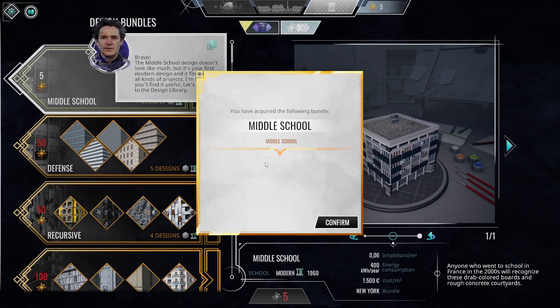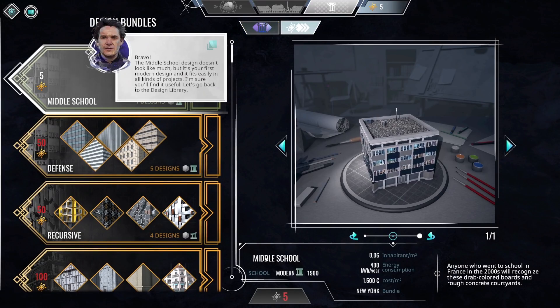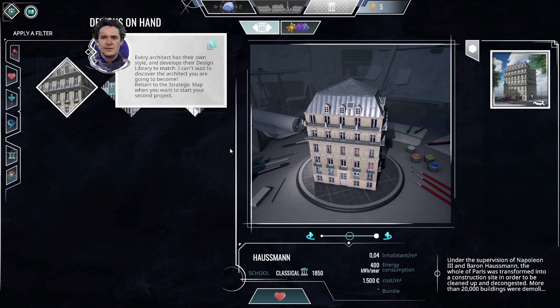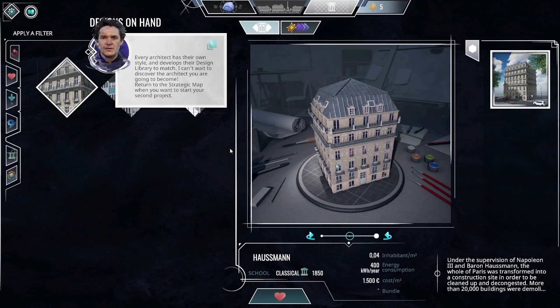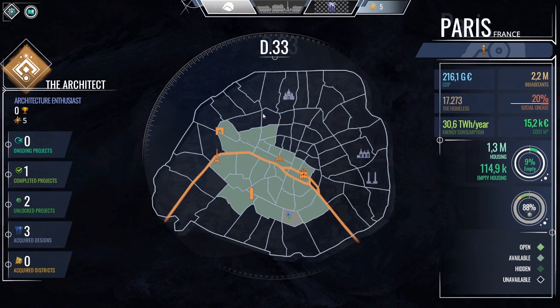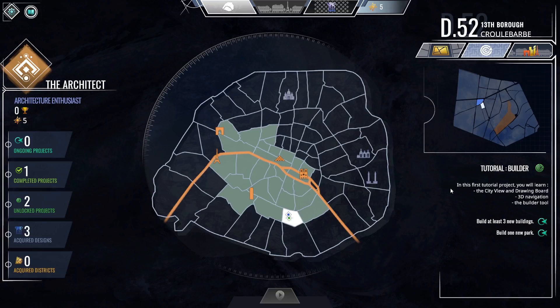The middle school design doesn't look like much, but it's your first modern design and it fits all kinds of projects. Let's go to the design library. Every architect has their own style and develops their design library to match. Return to the strategic map when you want to start your second project. We can click and design in any of these districts. There should be a way to zoom out and see all of them. Ongoing projects, completed projects, unlocked projects, acquired designs, and districts. It makes you make creative decisions based on budgets and other things that really make me feel more creative than in many other building games.